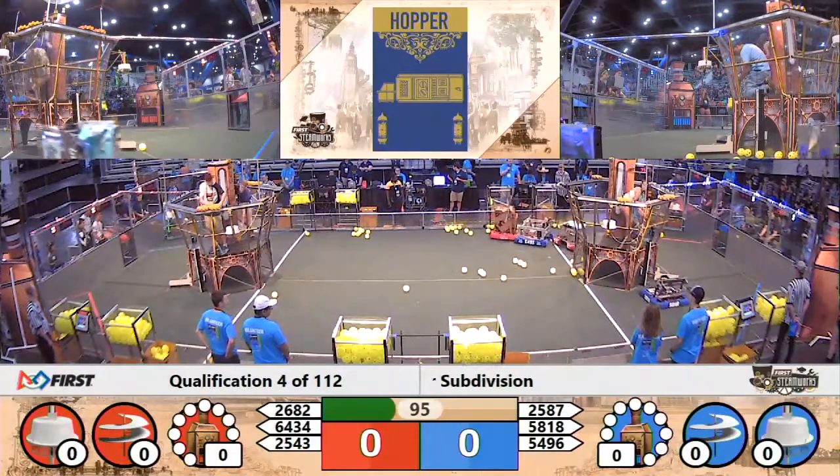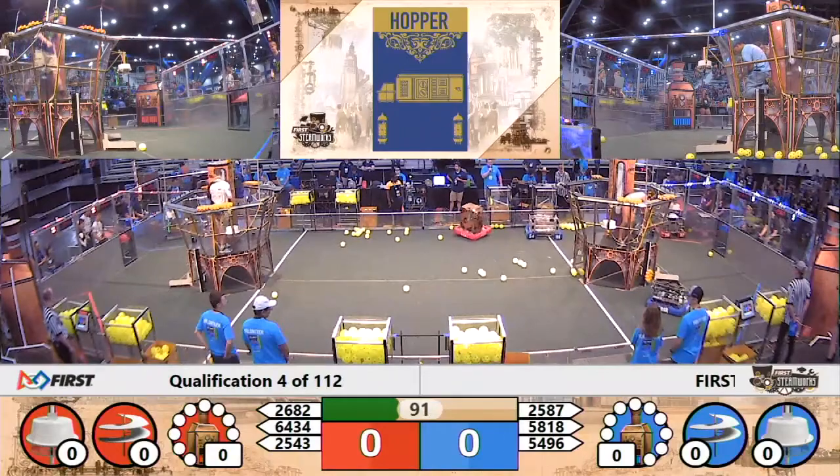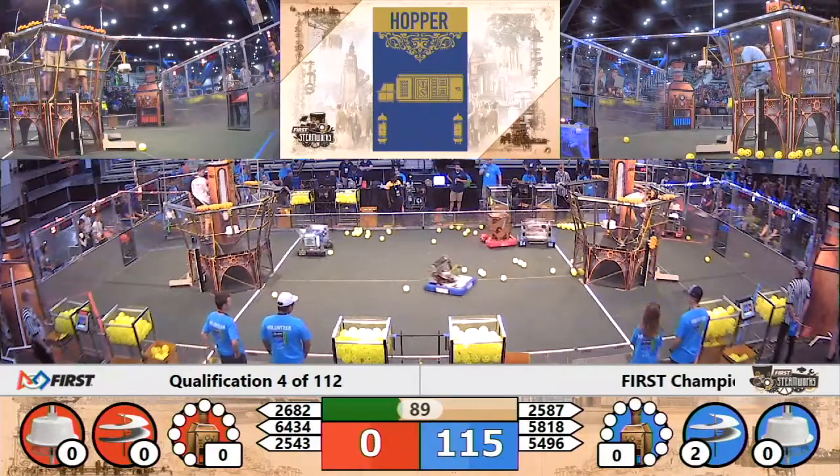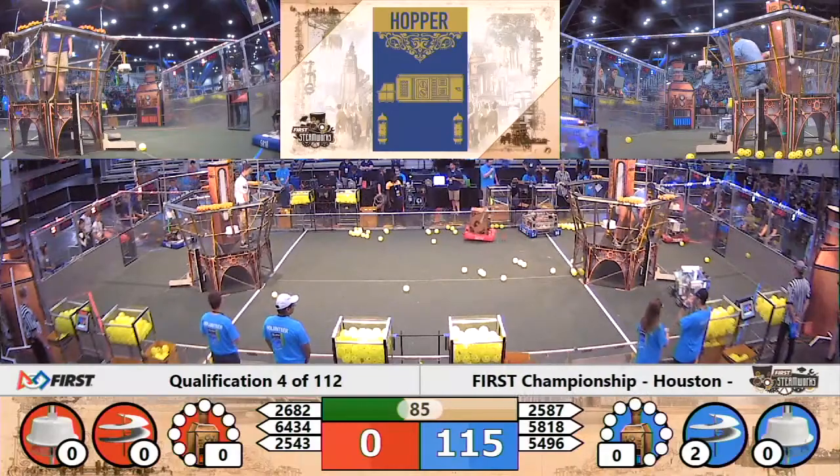For the Blue Alliance, one robot up — that Blue Alliance pilot cranks away on their gears. 662 trying to get into position. Time kicks down — 115 to 115. We're tied. Blue Alliance and Red Alliance cycling back and forth.